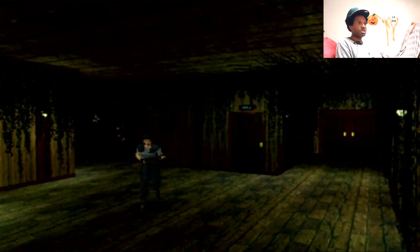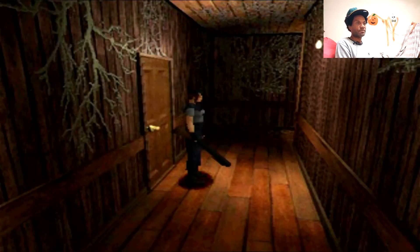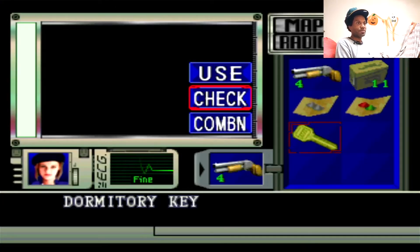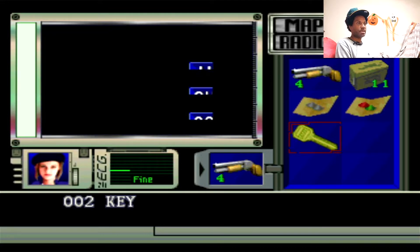Oh my God, look at that giant beehive — or wasps, whatever they are. Most likely wasps. I know wasps are more aggressive. Bees are usually nice, they don't bother people unless you attack them. There we go. The number 002 is engraved. So there we go, got that key. All right, which goes right here.